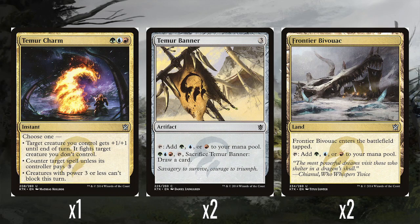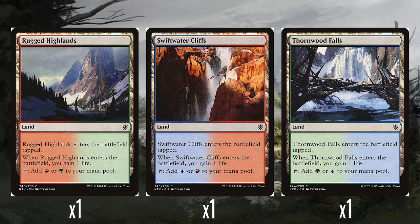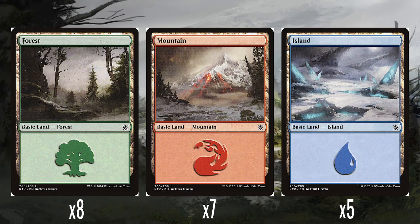A single Temur Charm — a green, a blue, and a red. You choose one: target creature you control fights a creature you don't control; counter target spell unless its controller pays three; or creatures with power three or less can't block this turn. That's a good menu of options. Then two Temur Banners — three mana artifacts that give you green, red, or blue, and you can tap and sacrifice it to draw a card. Then the Temur tri-land, the Frontier Bivouac — enters tapped and gives you green, blue, or red. The usual game lands that give you the three mana of the clan colours, and then eight forests, seven mountains, and five islands.